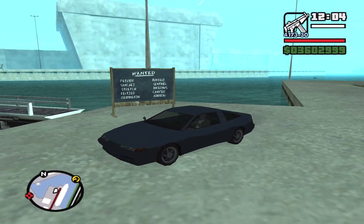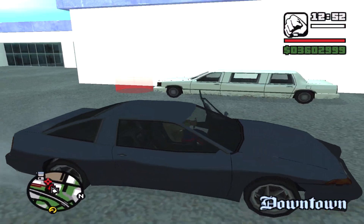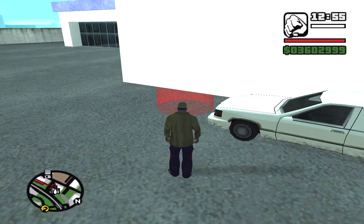And the first car I'm going to go get is the Stretch. The Stretch limo can be found here, by the cards I set. And it is by the Racing Corona.